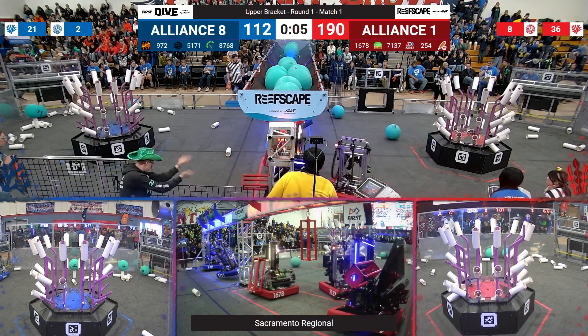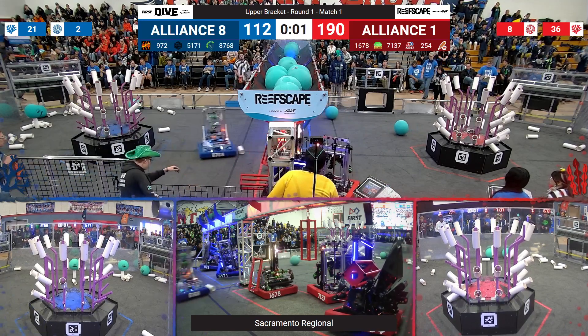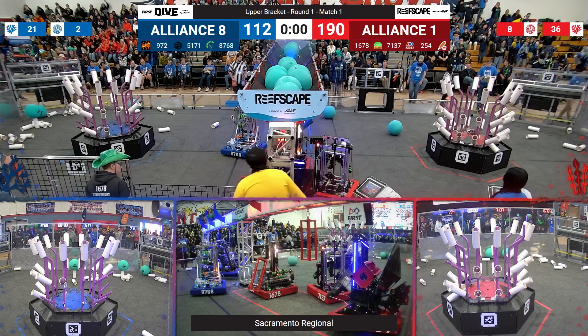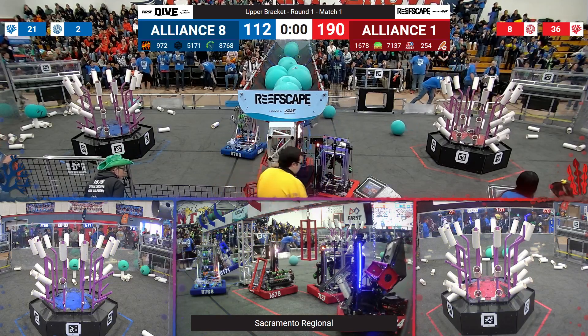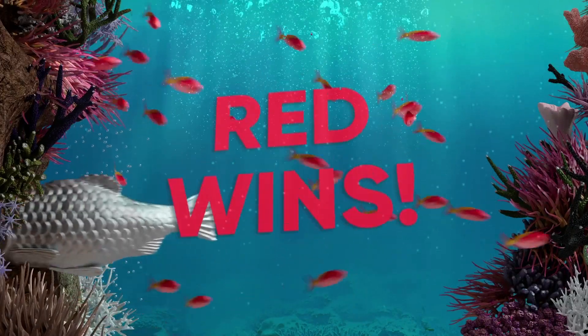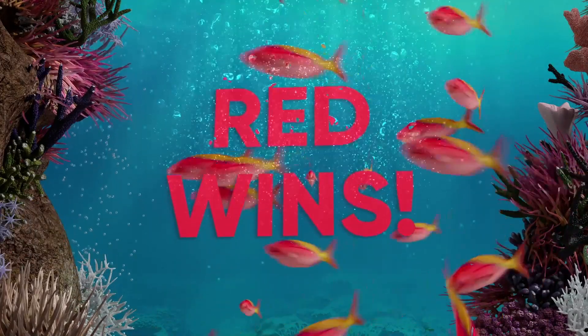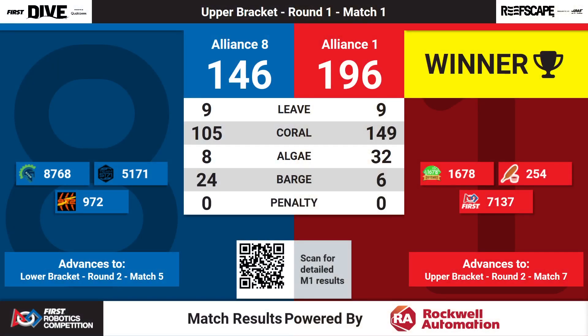We've got 71-37 going in for the park. We've got 2 climbs up on the Blue Alliance side — going to have a lot of scoring here in the end game. Final score: Red Alliance 196, Blue Alliance 146 for Alliance 8. Alliance 1 will be moving on in the second round in the upper bracket in match 6.